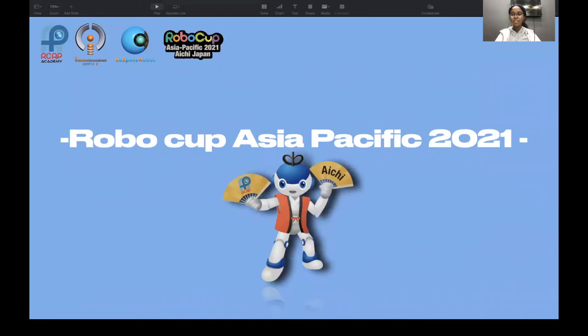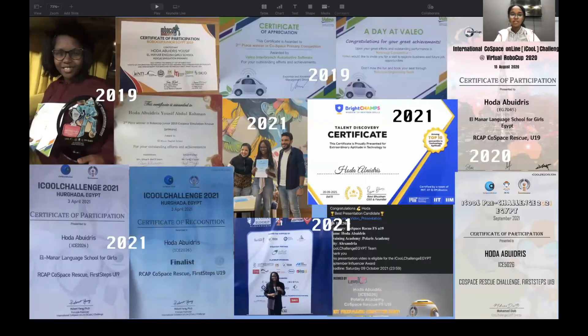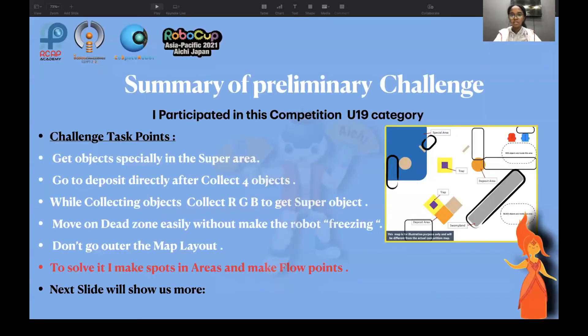Welcome to RoboCup Asia Pacific 2021. My name is Hoda, from the Flân Princess team. I am 15 years old, Sudanese, living in Egypt, from Polaris Academy. I got second place in RoboCup Junior Egypt 2019, and I participated in iCould VEX Cap and VEX Cap Challenge 2020, and in iCould Challenge Egypt 2021 where I got a presentation award and was in the top 10 of the Pride Camps.